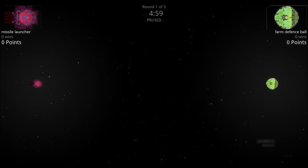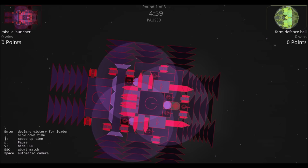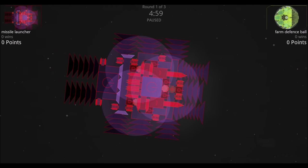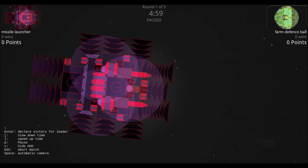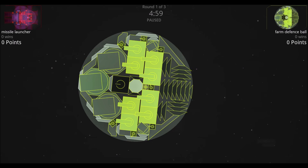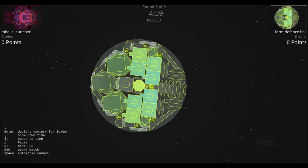Looking at the Missile Launcher, it has a combination of every kind of farmer missile available, a few defense lasers, a good amount of shielding, and practically no armor. The Farm Defense Ball has very little armor — slightly more than the Missile Launcher — a lot more weaponry, and one big shield around the whole thing.